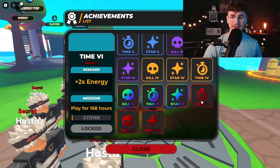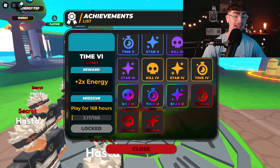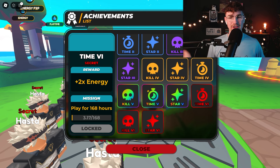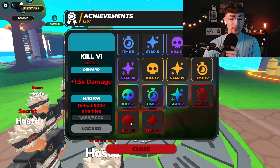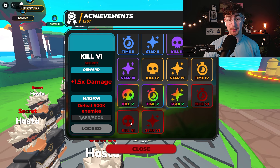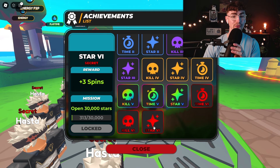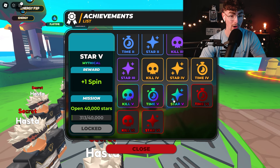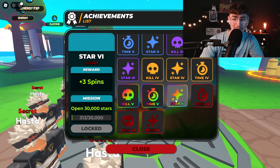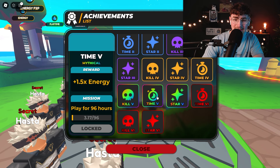Taking a look at the achievements, there is x6 for 168 hours for 2x energy — I've already done that. You guys have been absolutely grinding this game. There is Kill 6 over here, which is defeat 500,000 enemies, which is quite a lot. And then there is Star 6, which is plus 3 spins for opening 30,000 stars — though I think it's meant to be 75,000 stars.